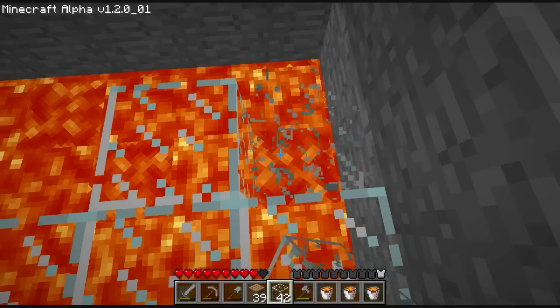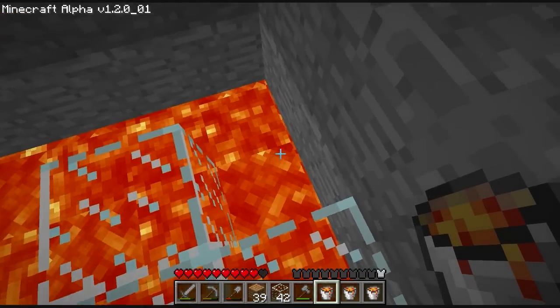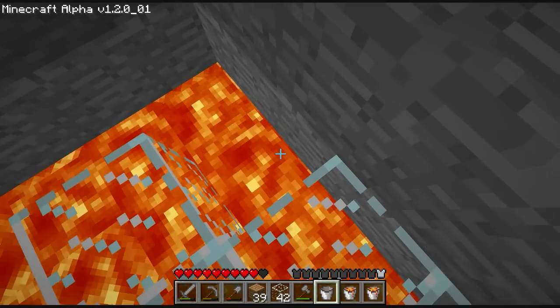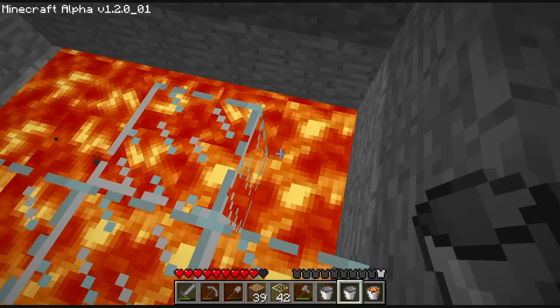Alright, we're getting places. Definitely getting places. Now this one's going diagonal up to the right, but I don't think you want to put it in the corner, so I'm going to put it right here. Now it's going this way, and then I'll put it right here. And now it's done.